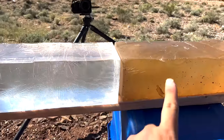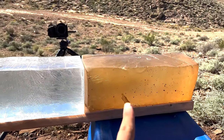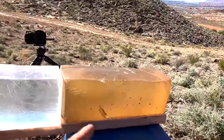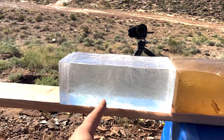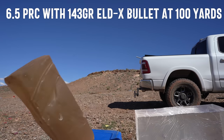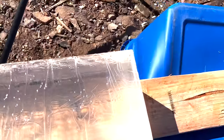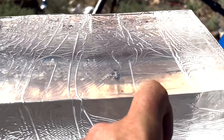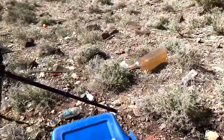I have one old block of ballistics gel and one new one. I know it's going to go through more than one block even at 100 yards — we're not testing point blank like everybody does. I want to see what happens after it exits the first block. The 6.5 PRC sent the first block flying. In the second block it penetrated about six inches, but it's pretty much just a straight pencil line at that point — didn't do much disruption in the second gel.